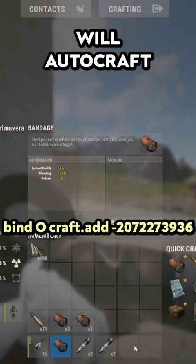Fourth is Craft Bandages. You will need cloth in your inventory, but each press of the bound key will auto-craft one bandage.